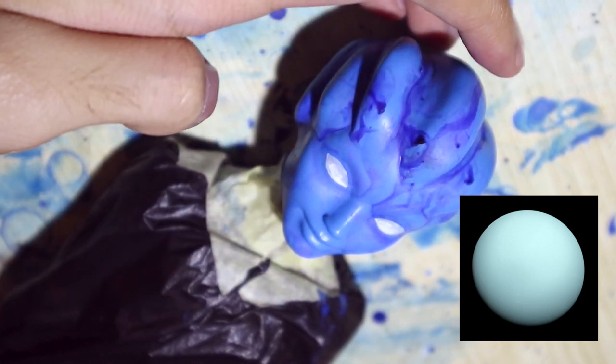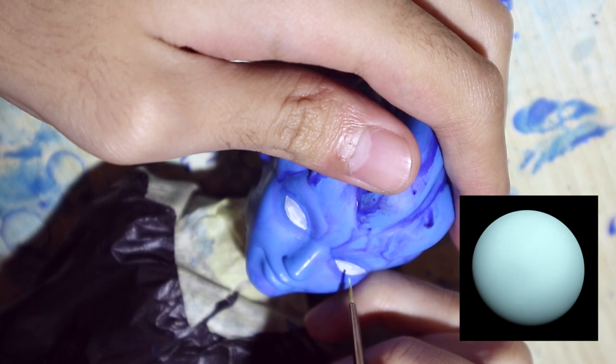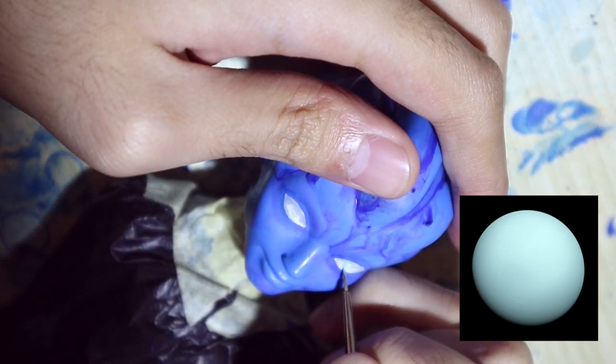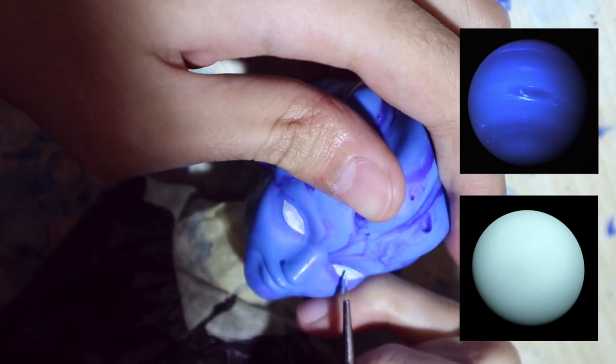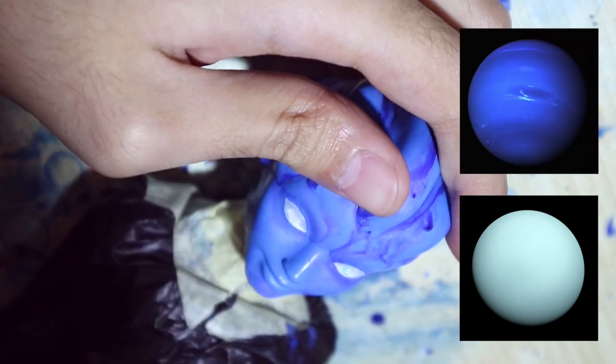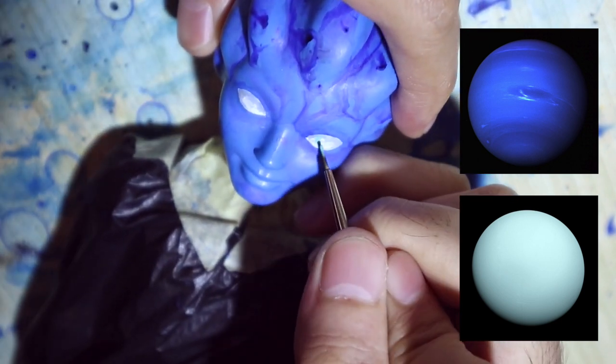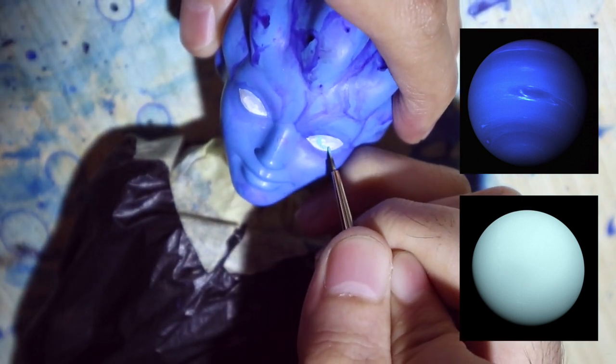Okay, I have a confession to make — I didn't paint the dull blue because I thought it was a nice color. When I was coloring the skin I thought I was painting the planet's color, which was supposed to be mint green, only to realize I had been looking at a picture of Neptune, not Uranus. But I had two layers in already so I kept going. There's no way I'm redoing the whole thing — let's just say the blue represents outer space or whatever.